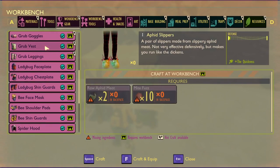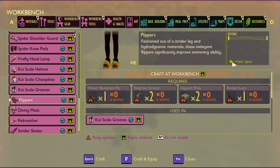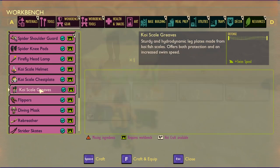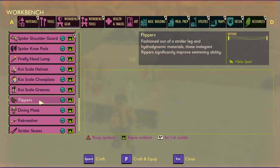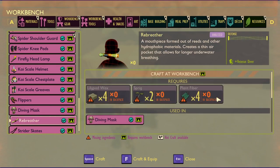Let's see what else might be in the coming 1.1 update. We have flippers now that will allow you to swim faster underwater, requiring water boatman fin, lily pad wax, strider legs, and eel grass. And the rebreather that will require sprig, plant fiber, and lily pad wax — it looked like it was supposed to be used with cattail, but the recipe might change based on the version.